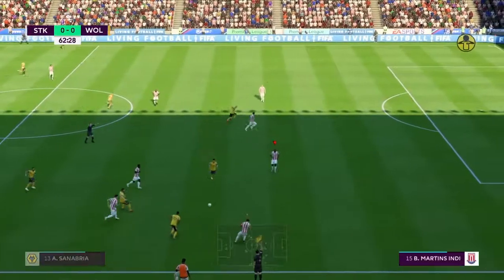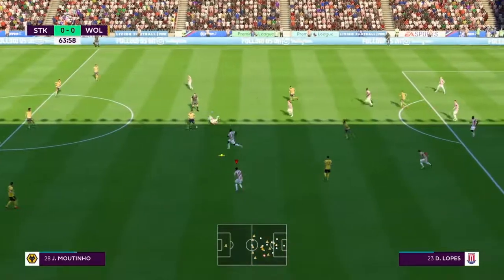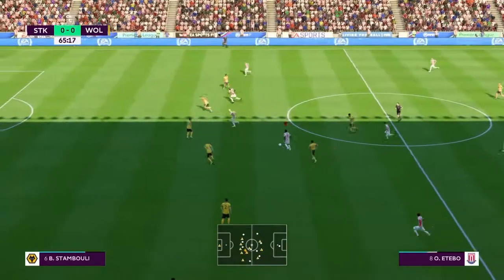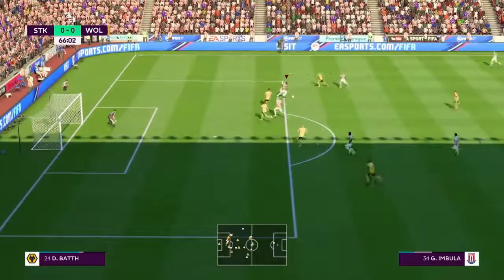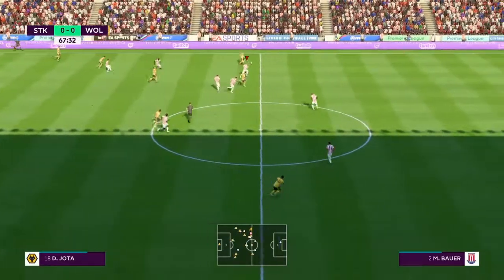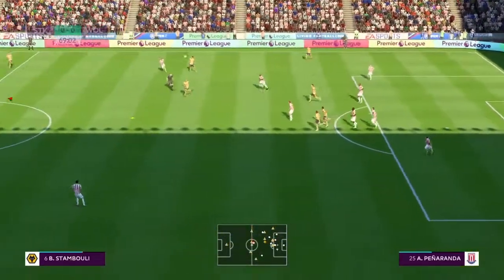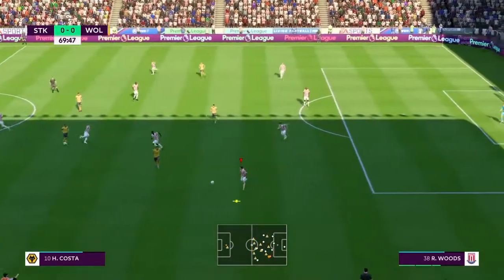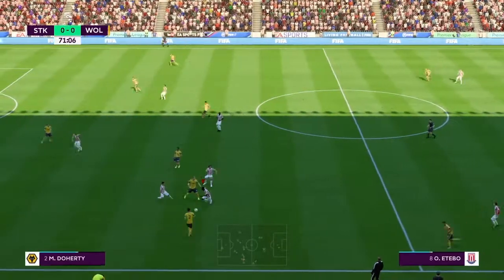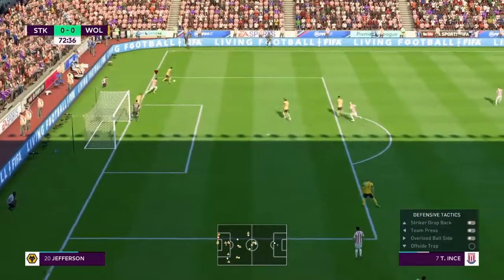Doherty trying to find a way through here, probing away, put in from the wide area — cleared away by the defender. Threading it through, in for the chance, made away, well away from goal. Here's Jota — opportunity in a wider area, defended well. Still 20 minutes to go. Has a go here — good stretch by the goalkeeper to push that away from danger.